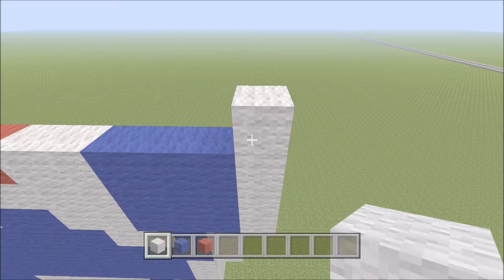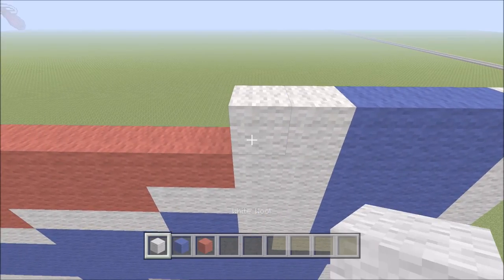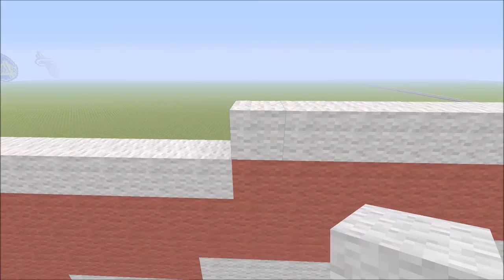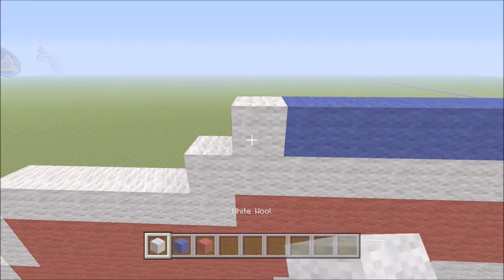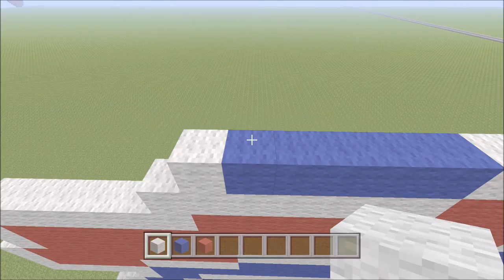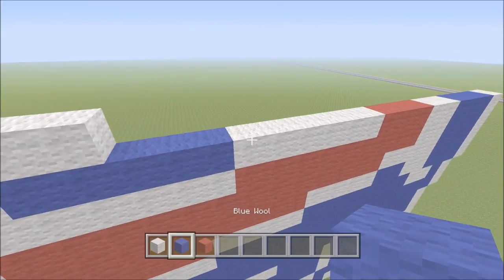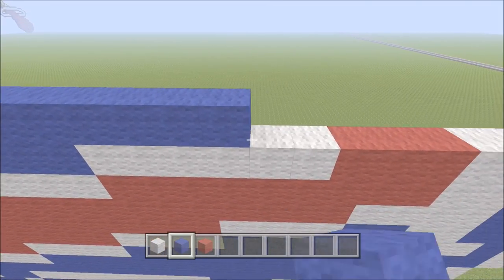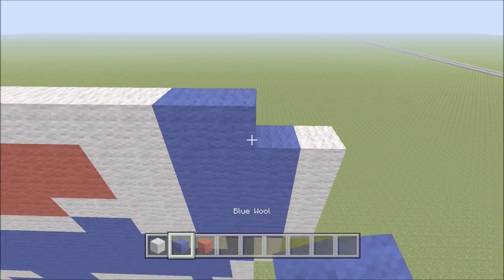Go ahead and move up. Build up one block of white here on the right. To the left of it add three blue — one, two, three — followed by two white — one, two — then three red — one, two, three — followed by six white — one through six. To the left of this white add five blocks of blue — one through five — followed by one block of white. Move up and add two blocks of blue — one, two — then nine blocks of blue to the right — one through nine — followed by five white — one through five — then three blue — one, two, three — and one white.